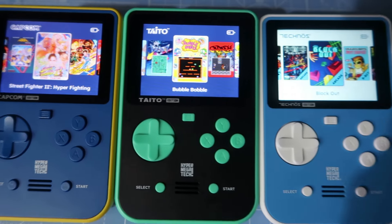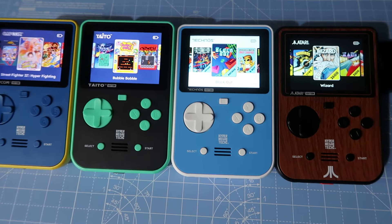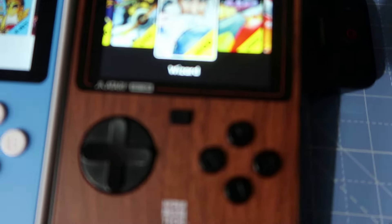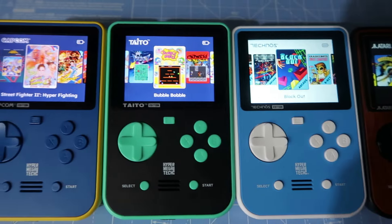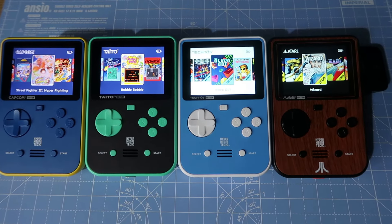I'm pretty sure Blaze will add to this collection at some point through the next year or two, but we've only got 4 at present. Obviously the Atari edition also comes in black and red — it is basically the same — but that woodgrain does look very cool. But which is my favourite and which is my least favourite? We're going to start with my least favourite and work our way through to my favourite.